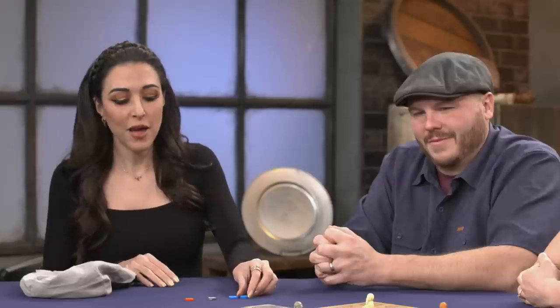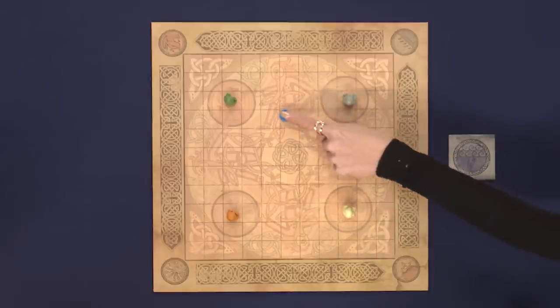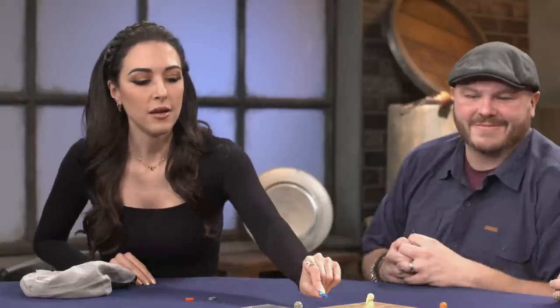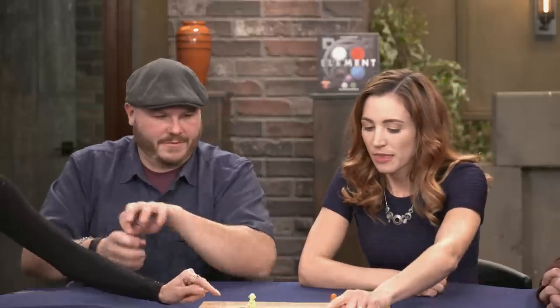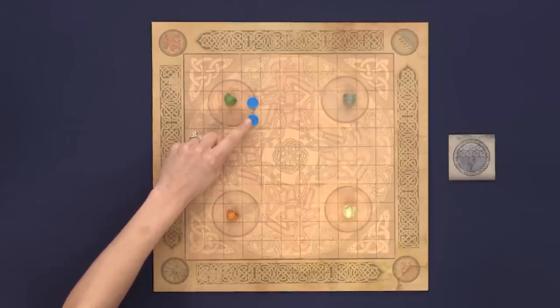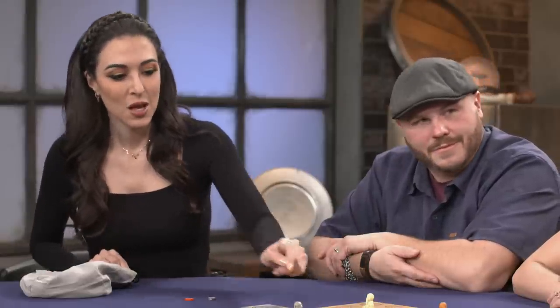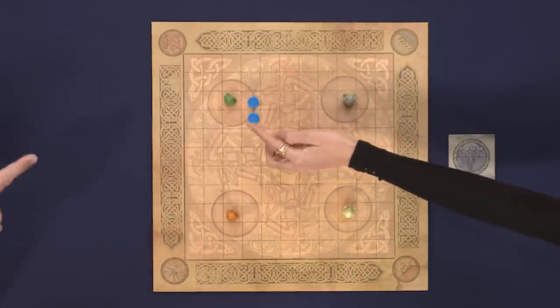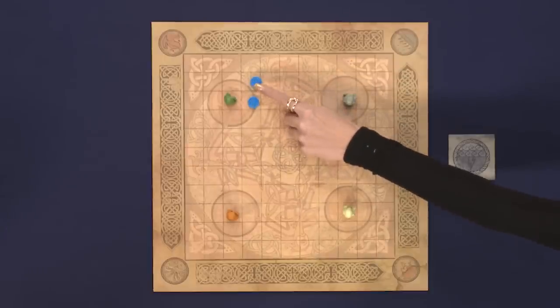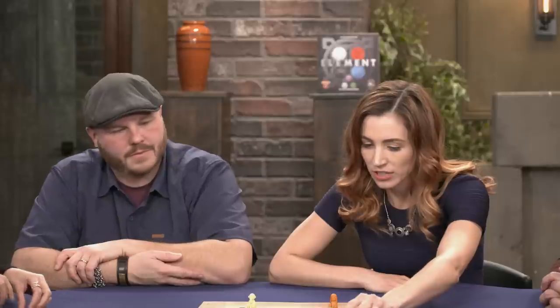Nora draws four elements for her first turn — including a lightning right off the bat. She has fire and two waters. Water makes a river that traps people; fire traps people too. She decides to place two water pieces near Mark to start boxing him in. When you place a water next to an existing water, it becomes a river. Starting with the one placed, it must move a number of spaces equal to the total amount of water in that river.